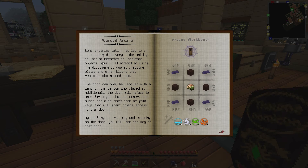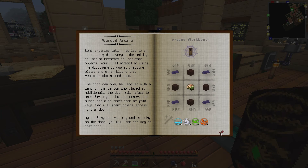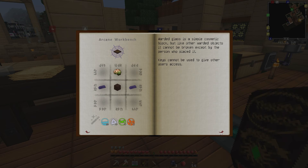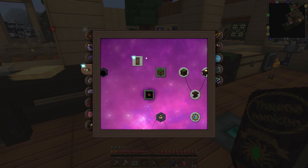Some experimentation has led to interest in discovery: the ability to imprint memories in inanimate objects. Your first attempt at using the discovery is doors, pressure plates, and other blocks that remember who placed them. The door can only be removed with the wand by the person who placed it, and will refuse to open for anyone but its owner. So basically we've got keys we can give to people, an arcane pressure plate which will only work for certain people, and then the Warded Glass.